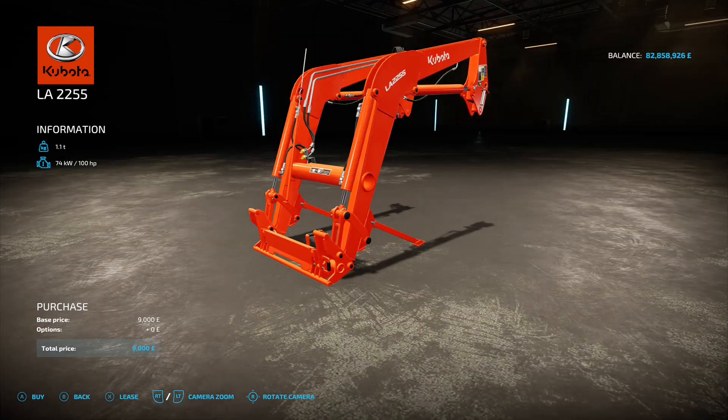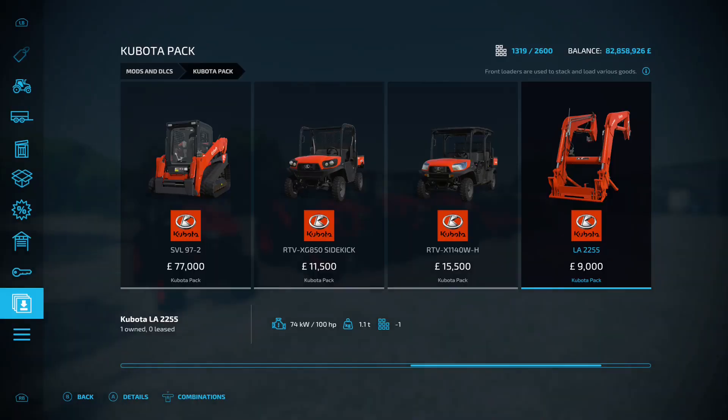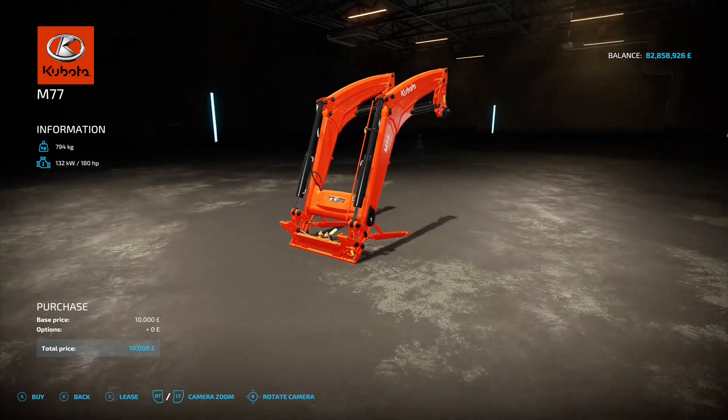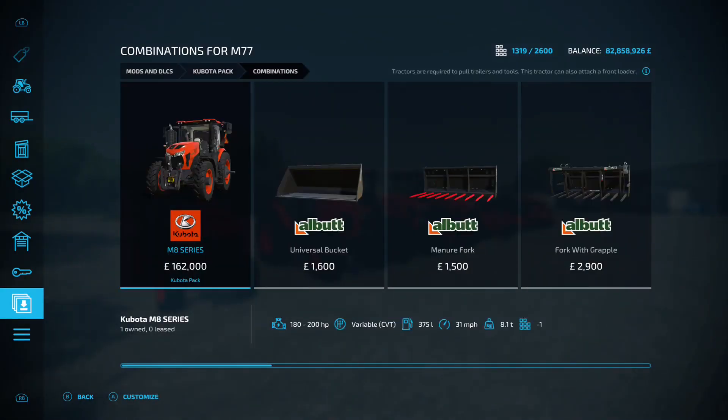Then there are two front loader tools. The first requires 100 horsepower, so it's for the M6. The second requires 180 horsepower, so that one is going to be for your M8. No options on either of them.